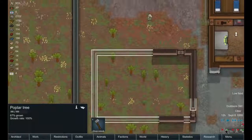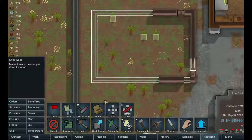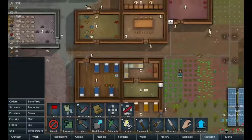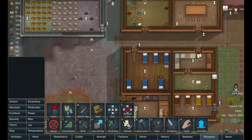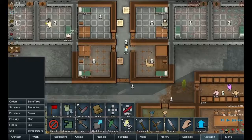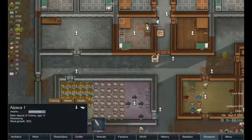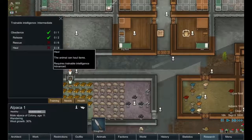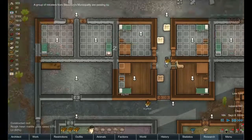They've started to work on building this up. Let's go ahead and assign these trees to be cut down. Most of the flooring in the infirmary has gone in now — still got this stuff to do. Our three pets are exploring around. We've got our alpaca here, currently being trained on obedience and release. Some work to do there still.